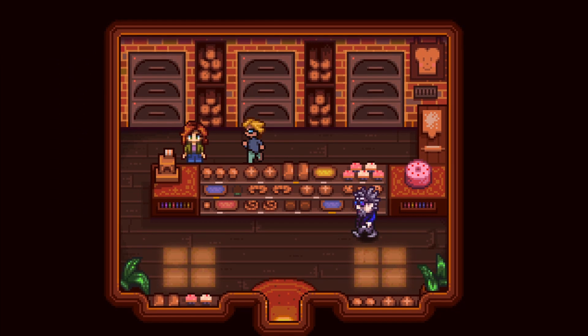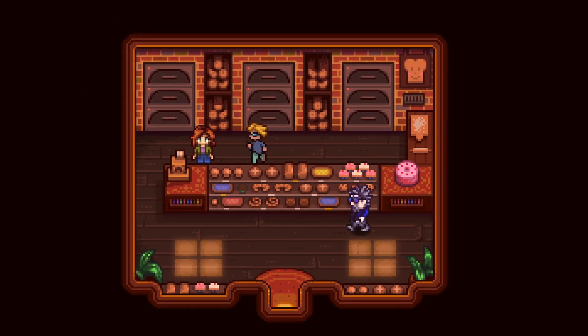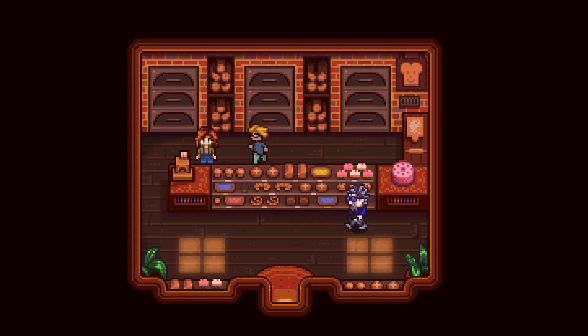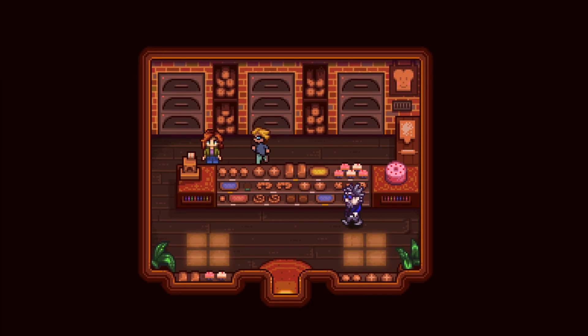We got another new screenshot, and this is the bakery. Concerned Ape blessed us with this. I love the ovens in the background, the display of baking bread and treats — so simple yet very nice. I also love the light hitting the floors from the window. It's just so much detail.